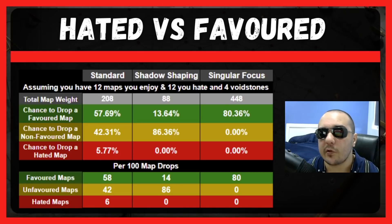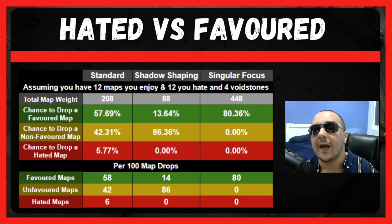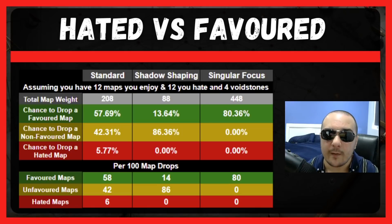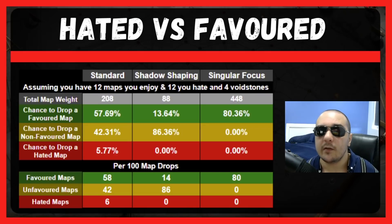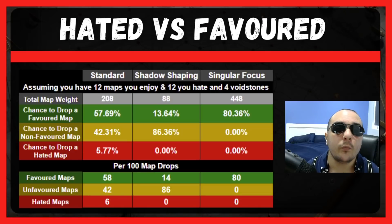Keep in mind these percentages don't add to 100%, so hated maps can also be non-favored maps. Looking at Singular Focus — the keystone that gives 200% more chance to drop favored maps but non-favored maps no longer show up and are converted to currency — you have an 80% chance to drop favored maps and a 0% chance to drop unfavored or hated maps. Out of 100 regular map drops you only drop 80 actual maps, but all 80 are favored. You're only reducing map sustain by 20% while only getting maps you want.